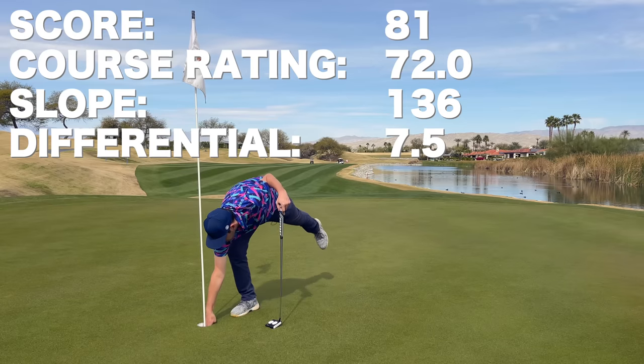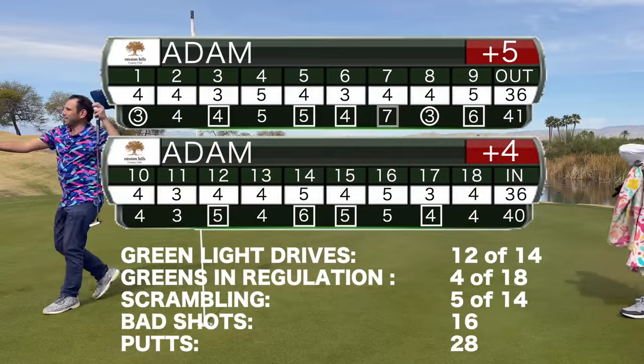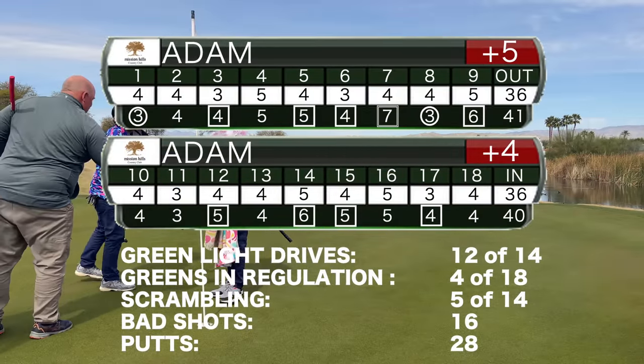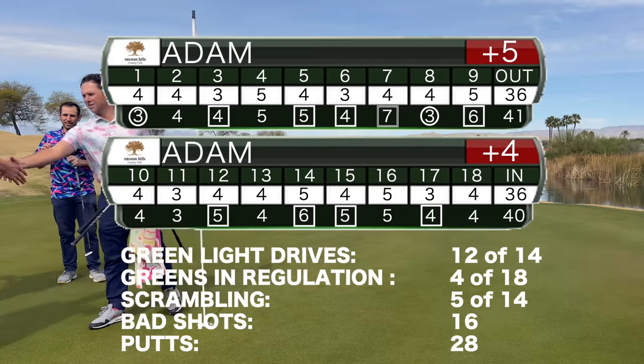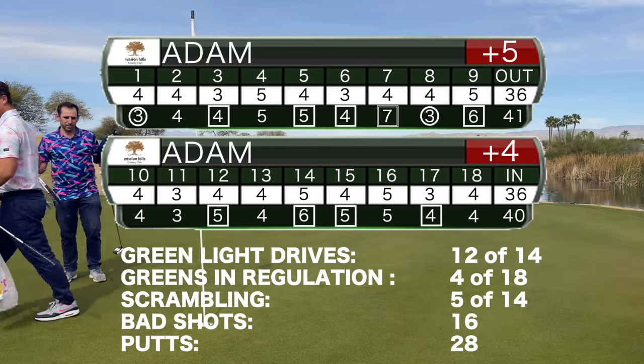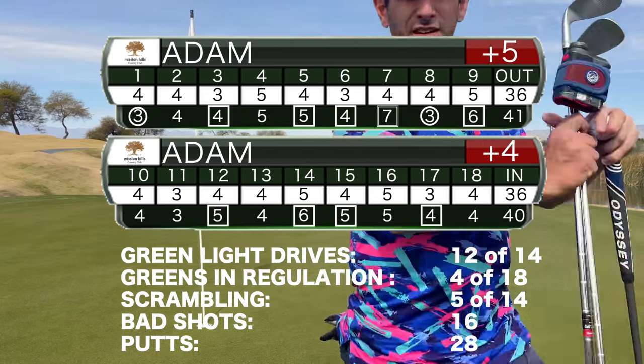It allows me to card a differential of 7.5, which I'm more than happy with. In keeping with a theme I've been doing lately, I'll tabulate my best 9 and worst 9 — my best 9 holes of the day were 2-under, and my worst were 11-over. It's a good reminder to keep on grinding and always try to follow the Ten Commandments of High Handicap Golf.